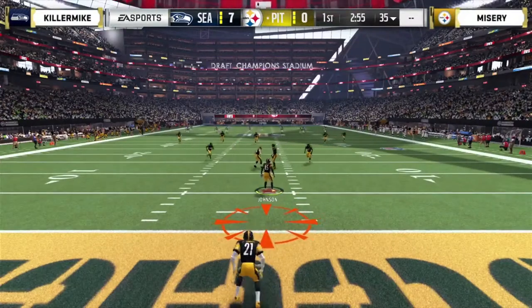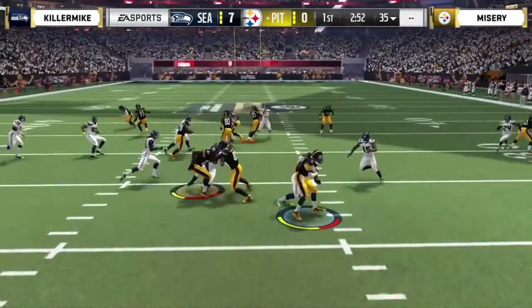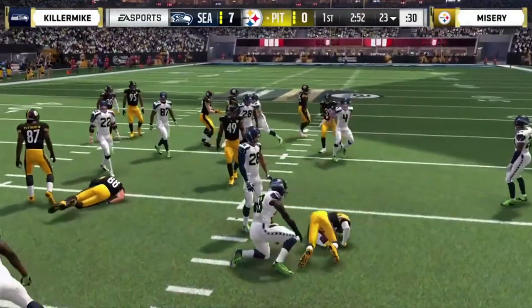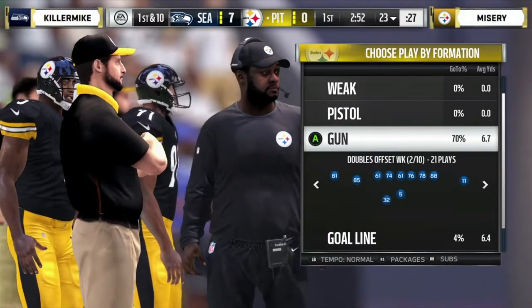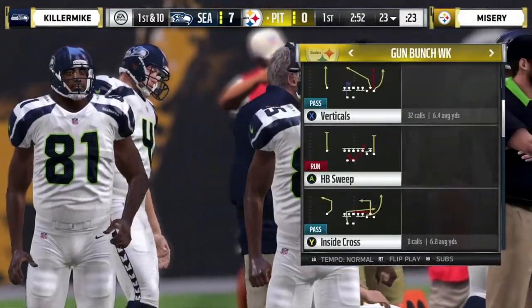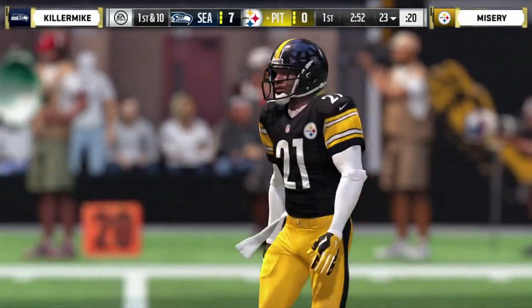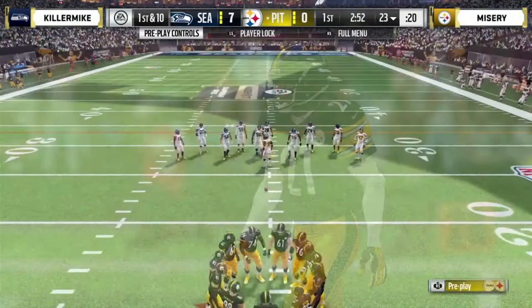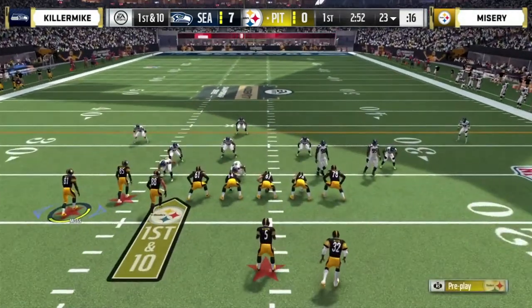It gives teams like the Seahawks — everyone that didn't win a Super Bowl this year — an opportunity to win a Super Bowl outside of a Super Bowl. A championship, if you will. Good bunch week here for Misery. He's in the Rams' offensive playbook, one of the best in the game — definitely in the top five. Very popular set. The ability to go to bunch, to the tight stuff — very high-level formation.